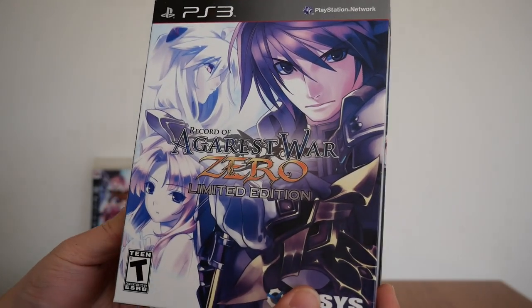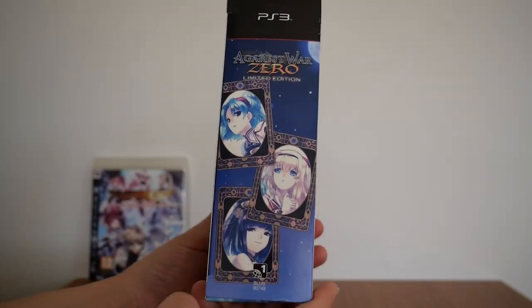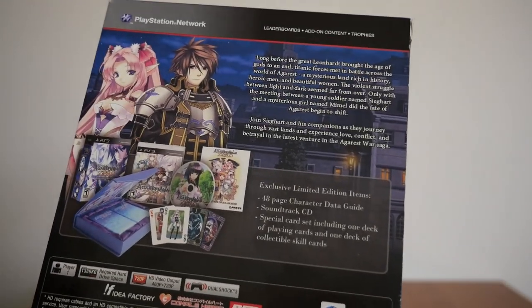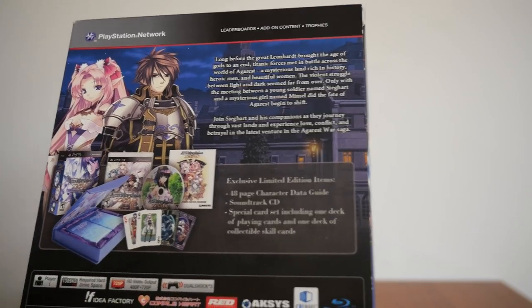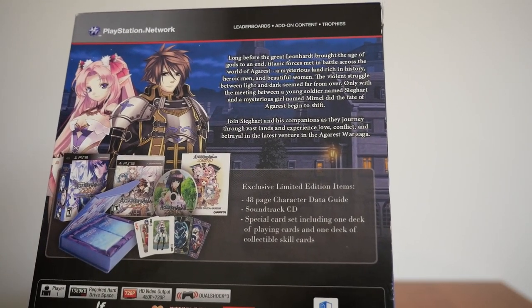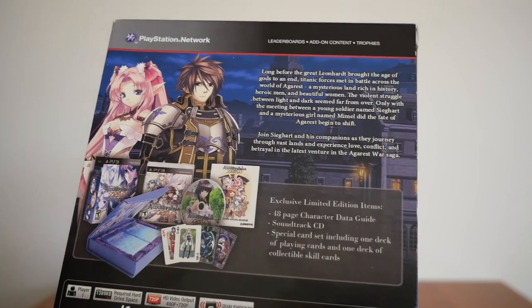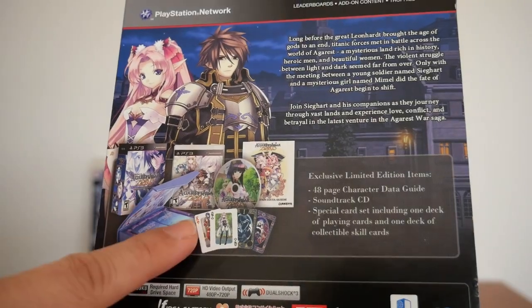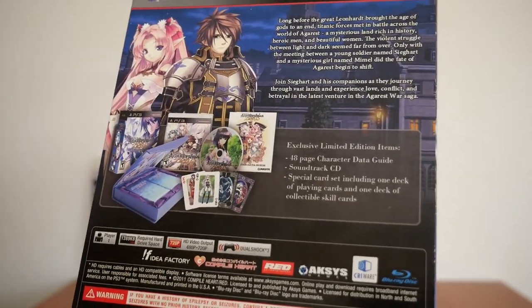But here it is — Record of Agarest War Zero, Limited Edition. There is the side. There's the back. It does include a couple of things: the limited edition includes a 48-page character data guide, a soundtrack CD, and a special card set including one deck of playing cards and one deck of collectible skill cards, as you can see here.